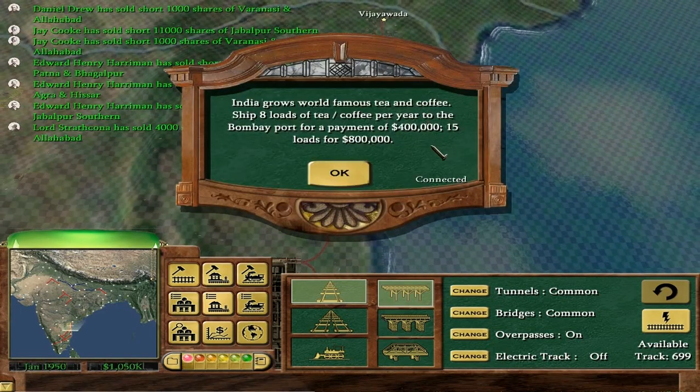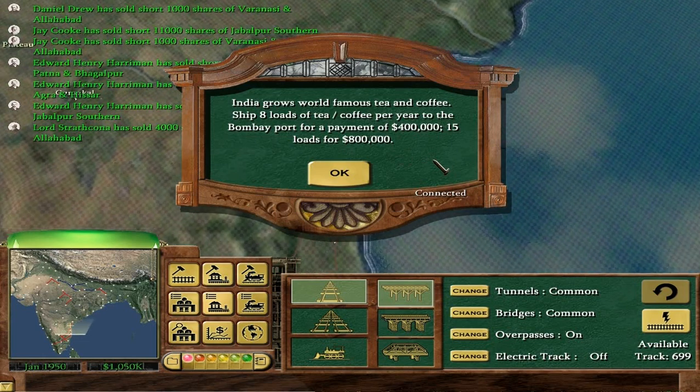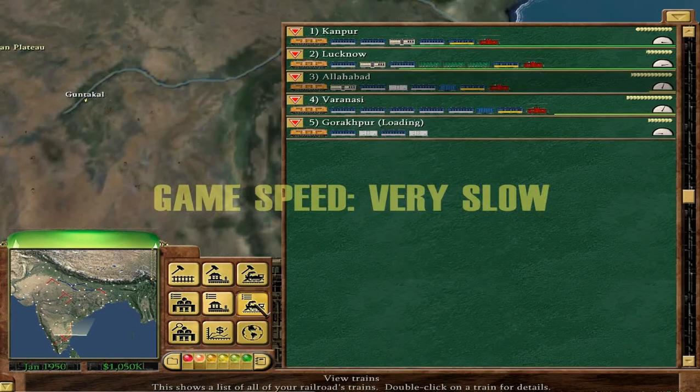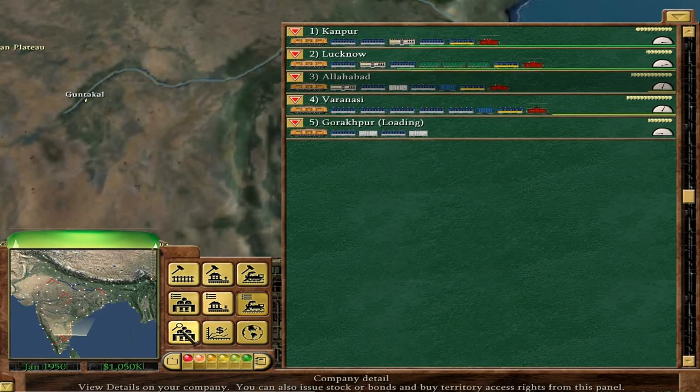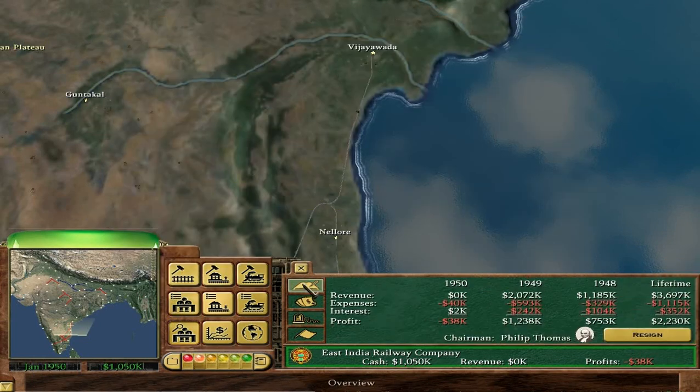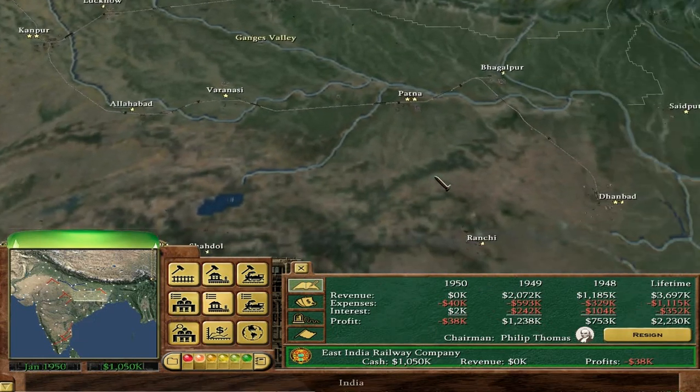India grows world-famous tea and coffee — ship eight loads of tea and coffee per year to the Bombay port for a payment of $400,000. Fifteen loads for $800,000. So, ship coffee to Bombay — nice. Stock split two for one. How much did we make last year? 1.2 million, which is still not the one and a half million we would have actually needed to get the bonus.